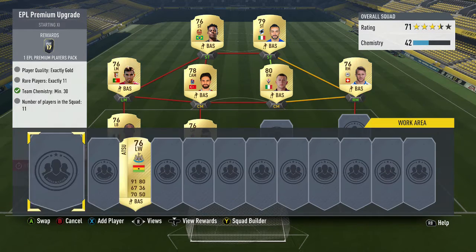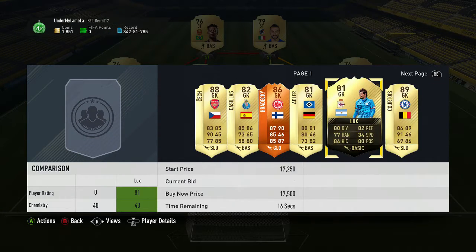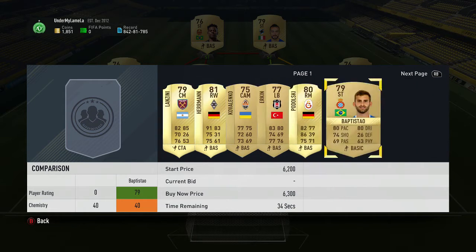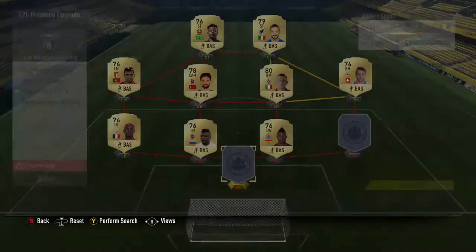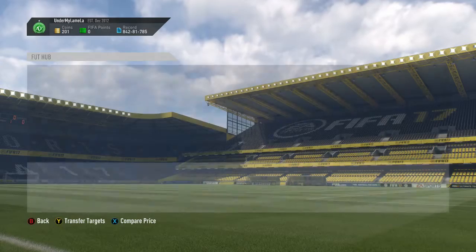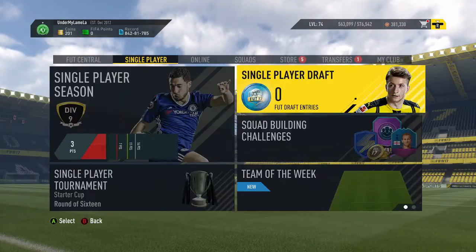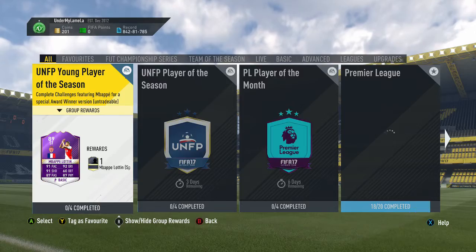I didn't even mean for them to link, but they do. We need two players. We're not going to put a keeper in — we've already got the chem, so we just need anyone that's rare off the transfer market. Back in a second when I've got them. Right then, we've got the players — there's one of them, and obviously another one I just sent to the club. I'll also check how you do the other EPL upgrade.